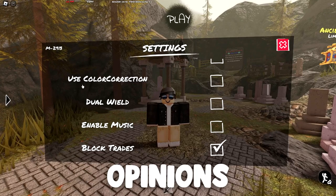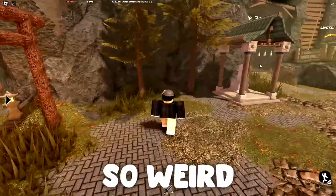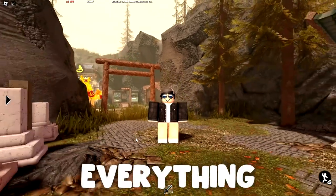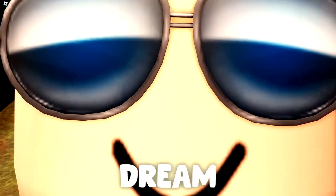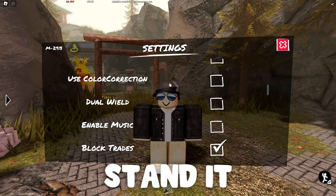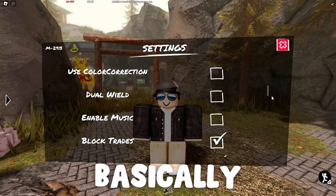Now, color correction — I have strong opinions on this. Some people think it looks nice, but in my opinion it just looks so weird. Look at the space between my arms — it's like pitch black, and everything has this weird yellow tint on it. It feels like a fever dream. If you like how it looks, leave it on, but personally I just can't stand it and it hurts my eyes, so I'd suggest leaving it off.